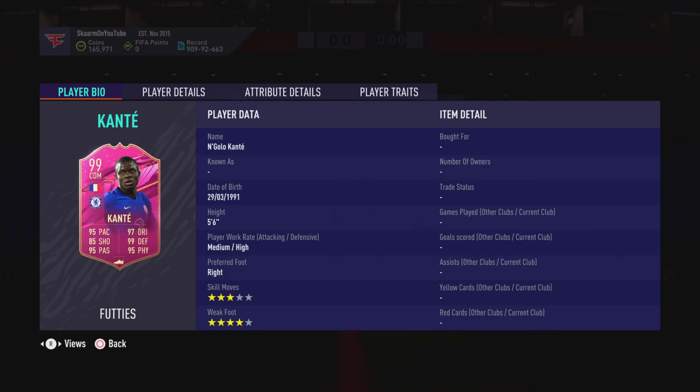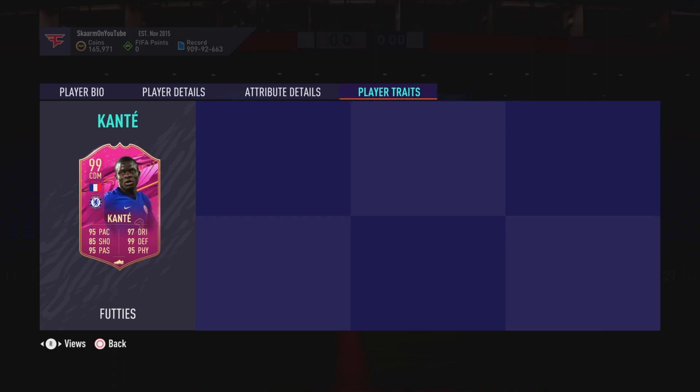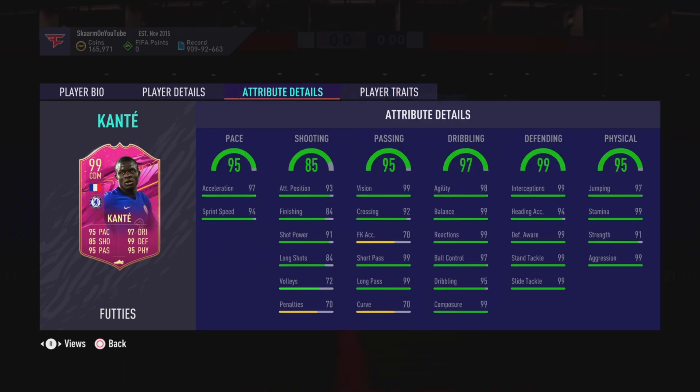Ladies and gentlemen, this guy is a phenom in the game. He is five foot six, medium-high work rates, right-footed, three-star weak foot, four-star skill moves — so far looking fantastic. In terms of player traits he doesn't have anything going on there, however regardless he's a cheat code in the game.